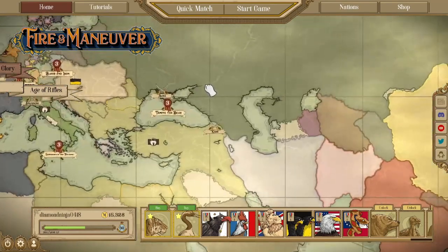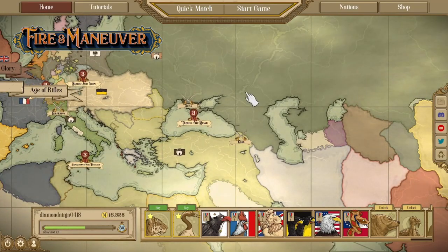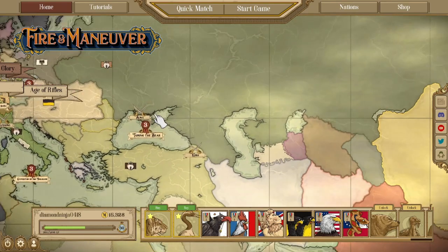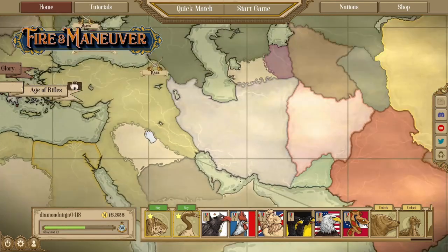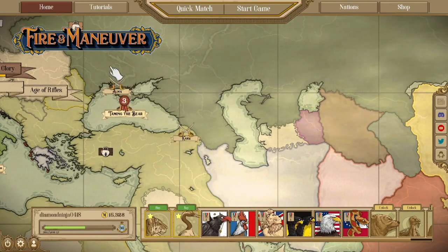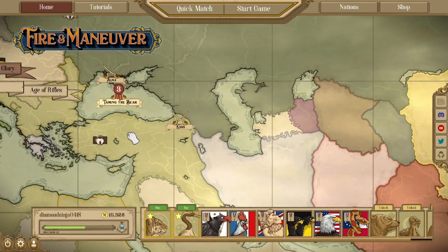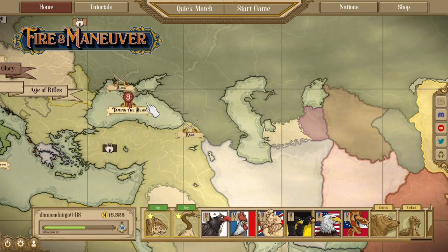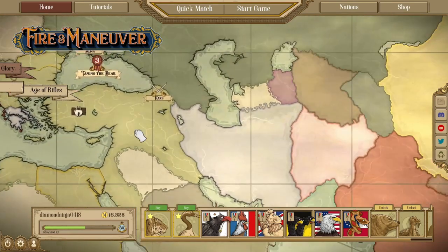Hello and welcome to a new episode of Fire and Maneuver. Today we are going to play as the Ottoman Empire and our goal is to limit the bear. Since these battles will have the British and French fighting, they're just going to play as Team Ottoman. We are going to make sure that we tame the bear.